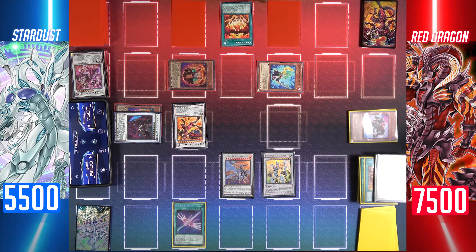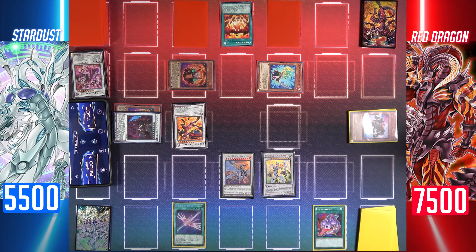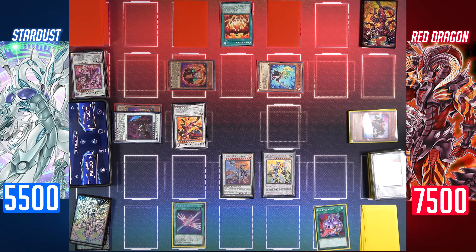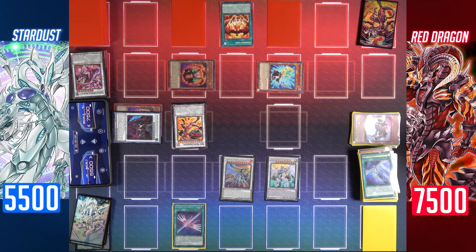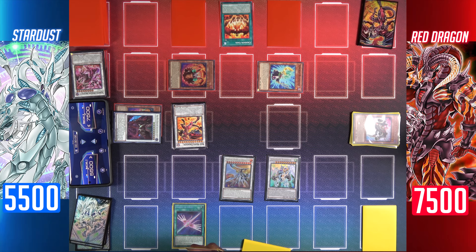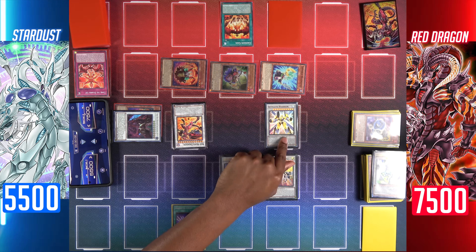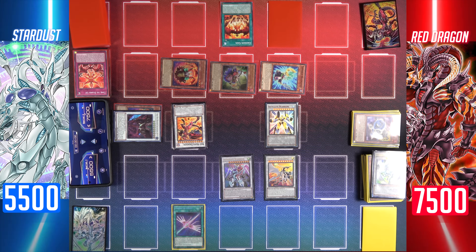I'll activate Quasar's effect to target your face-up cards and negate their effects permanently. Now I'll activate Pot of Avarice — I'll send five cards back to my deck to draw two: Satellite Warrior, Formula Synchron, Stardust Dragon, Excel Synchro Stardust Dragon, and Crimson Dragon. Draw two. Now I'll activate Stardust Illumination and send Stardust Trail from my deck. Normal summon Junk Converter, then tribute my Junk Converter to special summon Stardust Synchron from my graveyard. Because a monster was tributed, I special summon Stardust Trail. Synchro summon Stardust Dragon and Formula Synchron for Satellite Warrior, then activate Satellite Warrior's effect targeting all of your cards to destroy them and gain attack.